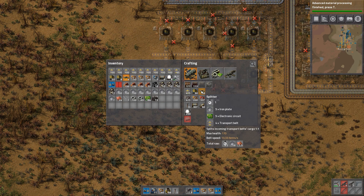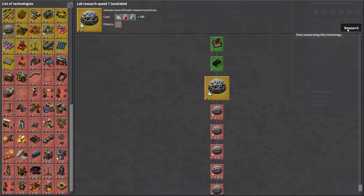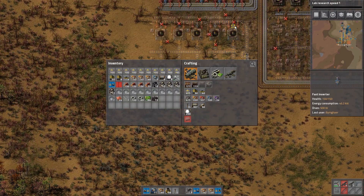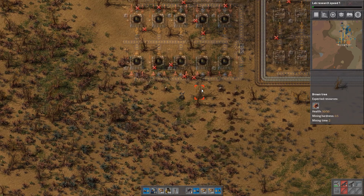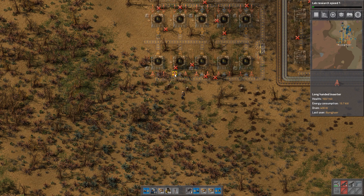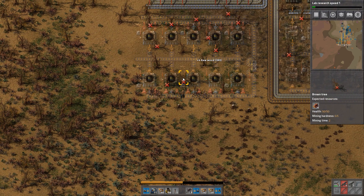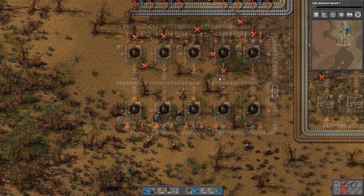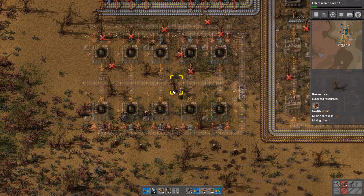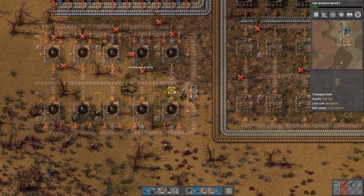We're going to have to make a new design based on what we're already making. Let's do lab research speed. What I'm thinking is I want three belts: one belt filled with iron plates, one belt filled with electronic circuits, and one belt filled with transport belts. But we cannot have three belts along this side because the long-handed inserters won't reach that far. So we're going to have to run that stuff through the middle with underground belts. That's kind of ugly but I think it might be the best way to do it. Yeah, I think that's what we're going to try.